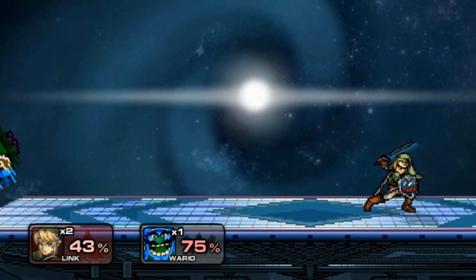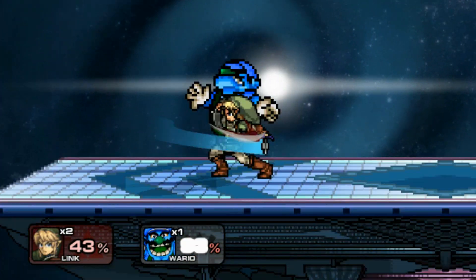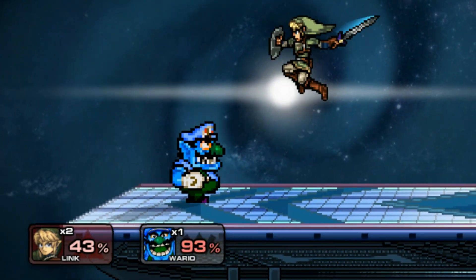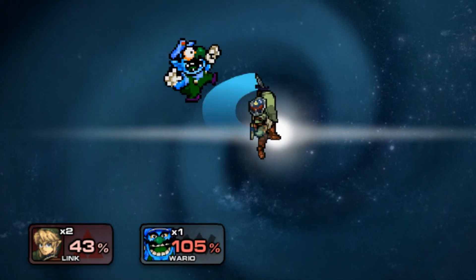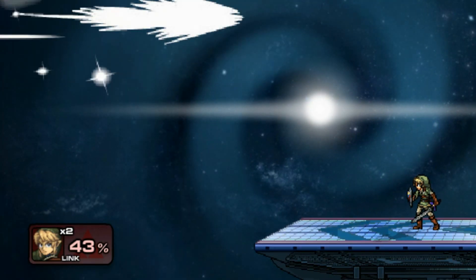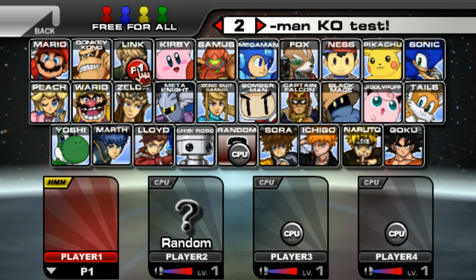Link feels pretty good in this game. Classic up B edge guard. I love how it looks when you're in the air — it looks awesome. Did that combo? Ridiculous. How cool — old school time.